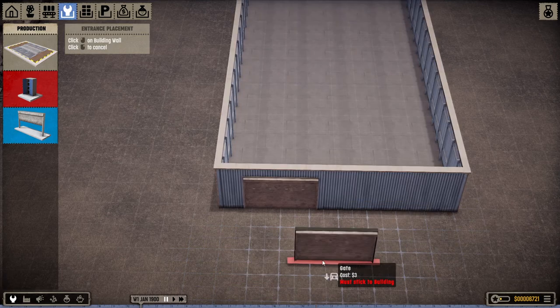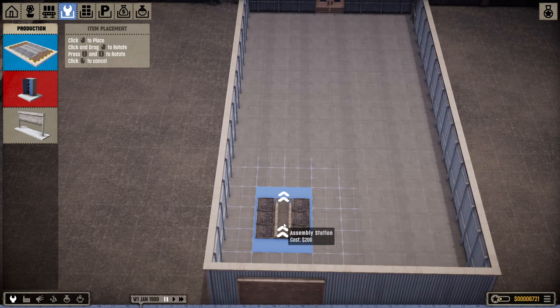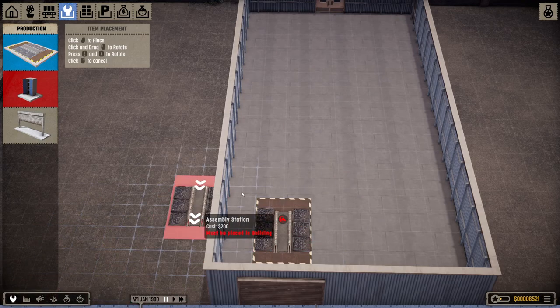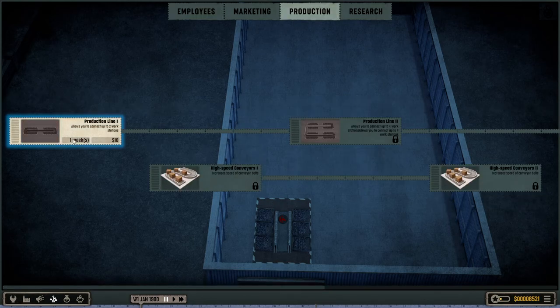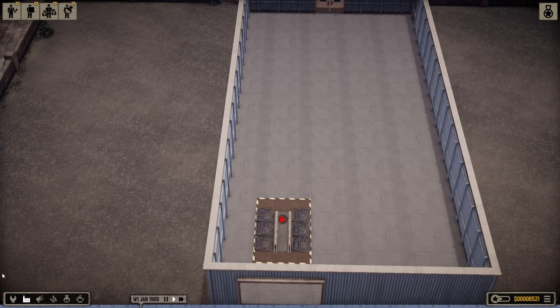Gates are where cars come from — they're on the transportation line. Here's the assembly. We'll just rotate that around. Now I'm going to go into the research tab and go into production. I'm going to start working on that. There's research and there's R&D, which are slightly separate. Research you don't have to have research facilities for — you can just pay a little bit of money and it starts working.